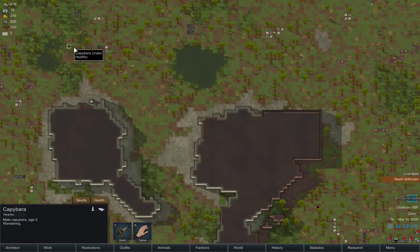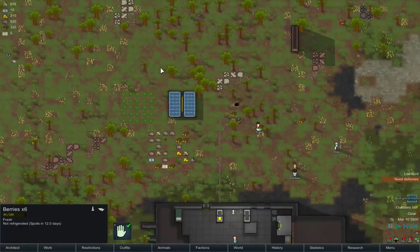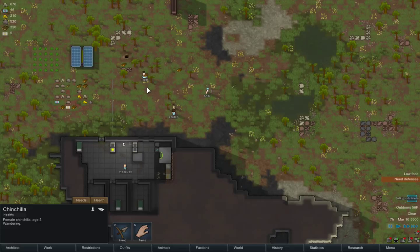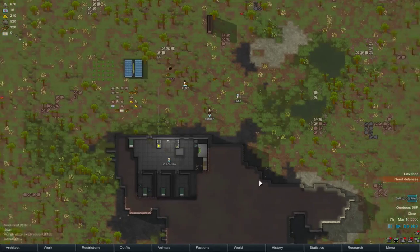Let's run over here again. Capybaras. These things are silly. And another chinchilla — I don't think chinchillas are really useful for anything other than meat, and possibly you can get their fur. I'm not completely sure.